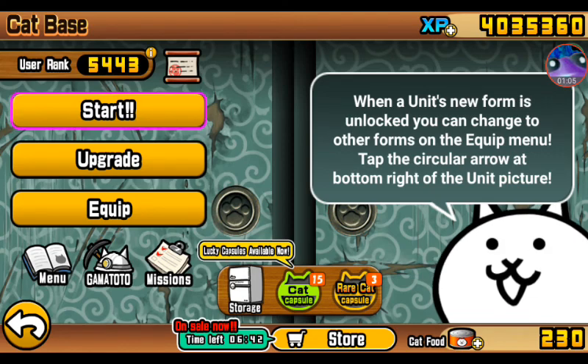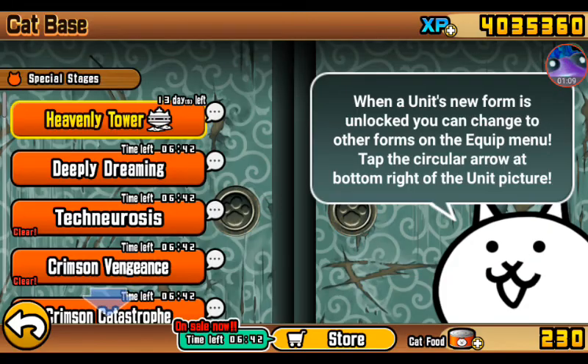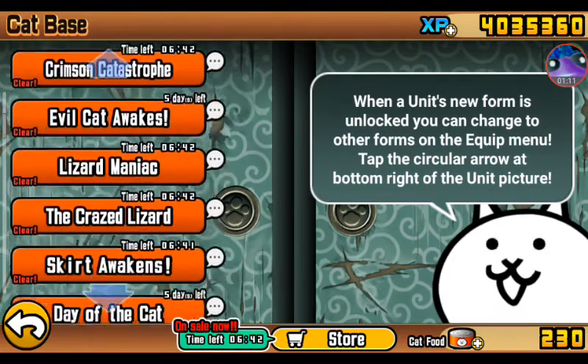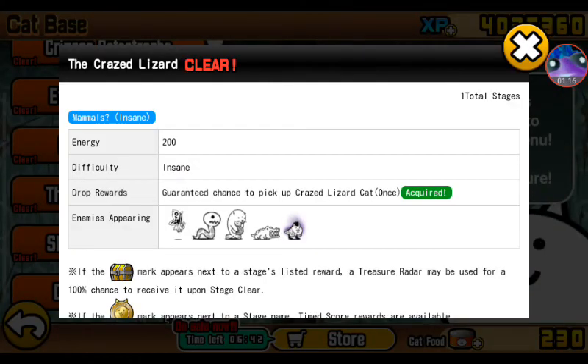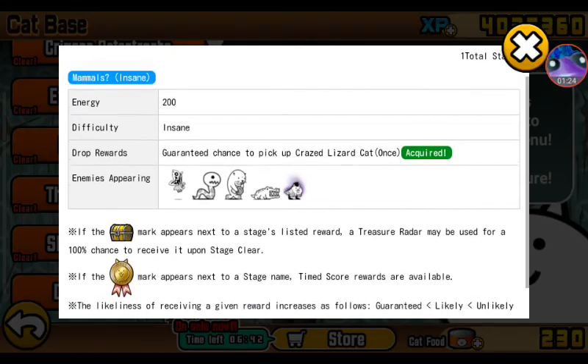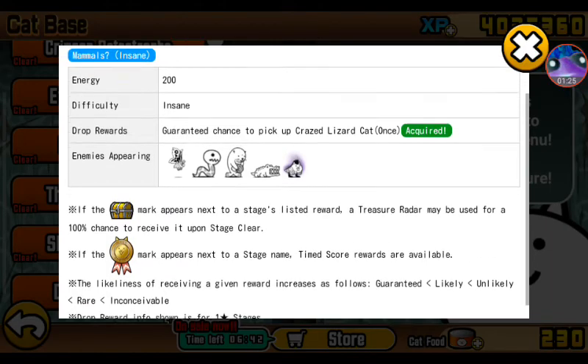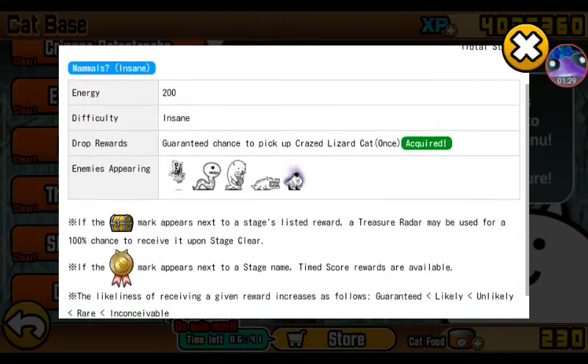Heavenly Tower is on now so get your free stuff. The Crazed Lizard is at an Insane stage, the energy cost is 200, and the drop reward is a guaranteed chance to pick up Crazed Lizard Cat, so you don't have to use a Treasure Radar to acquire this unit.